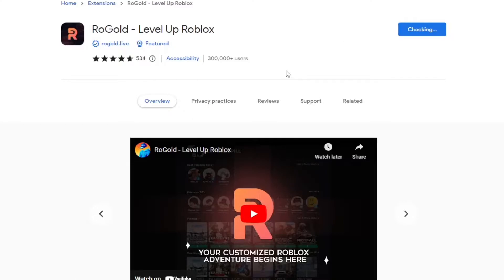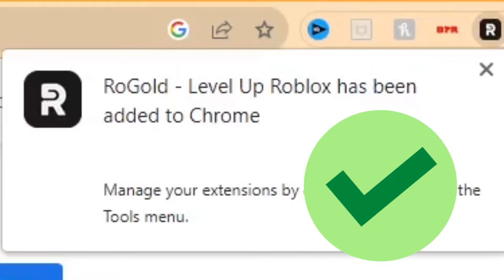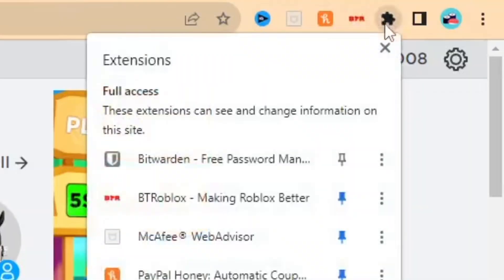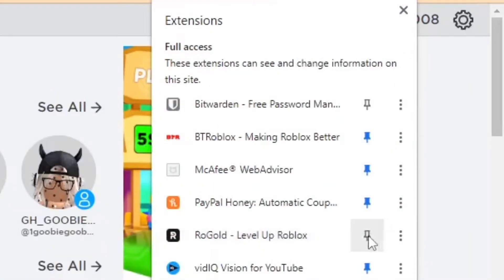It's going to tell you that it's been added to Chrome, to confirm that it's finished downloading and installing. Next, go to the top right corner and click on Extensions. You want to go ahead and pin RoGold so you can easily access it.